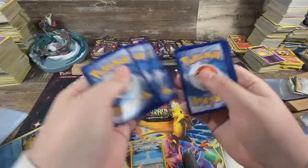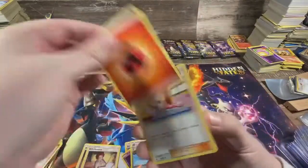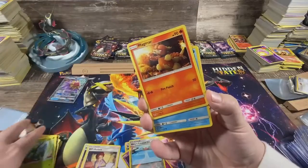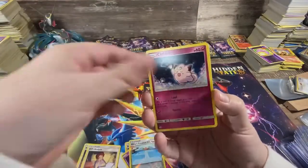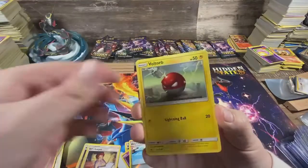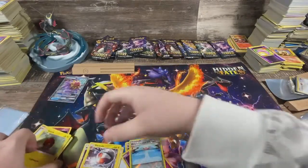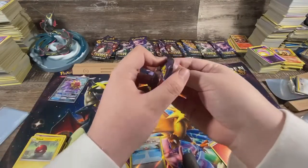I'm not putting Starmie on the stand — it doesn't deserve the stand. Got a fire energy, Pokemon Center Lady, Scyther — that went crazy, that's good enough. Magmar, Psyduck, Clefairy, Magikarp, Ekans, Voltorb reverse, Eevee, and an Electrode non-holo rare. That's four packs and I only got a Starmie.